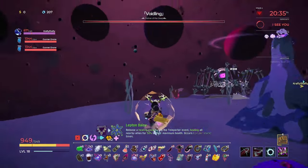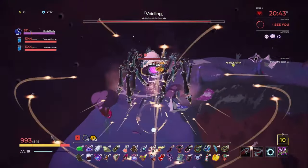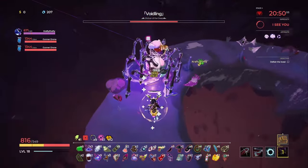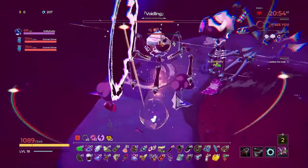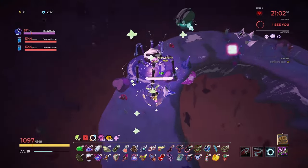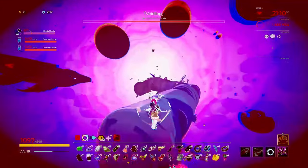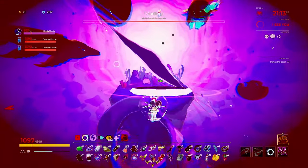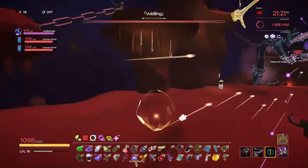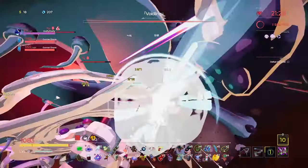I just fell off the map — you had to get closer. I'm just gonna spam my abilities. I can pretty much fly indefinitely — you're dead homie. Alright, it works. Oh my god — don't die dumbass. I heal way too much for any of this to matter. I can teleport indefinitely. I'm flying — I can fly!